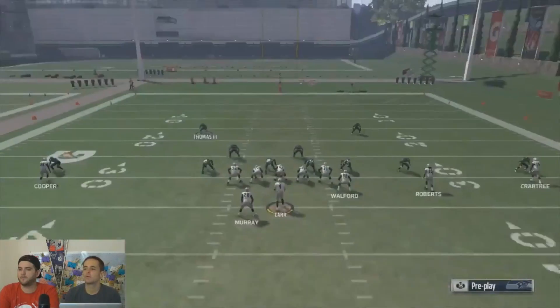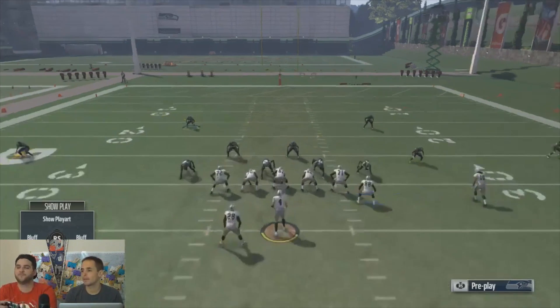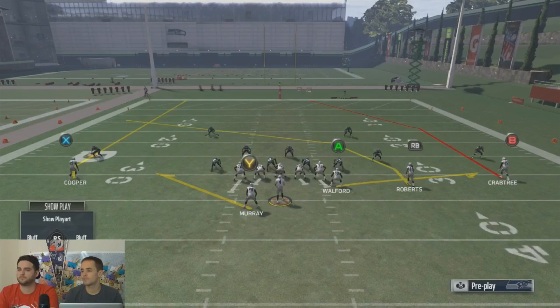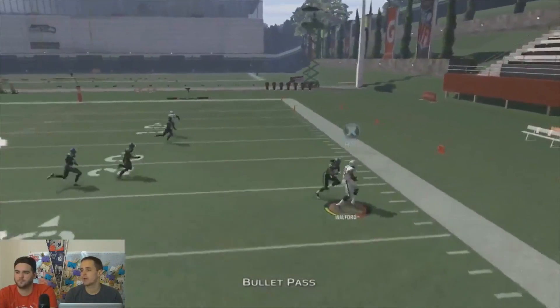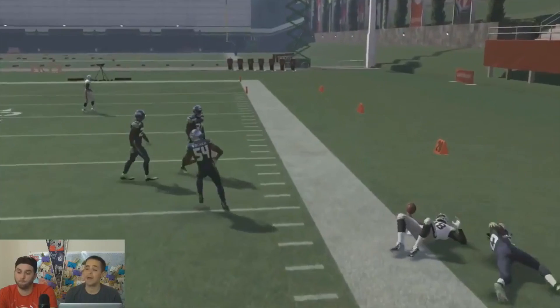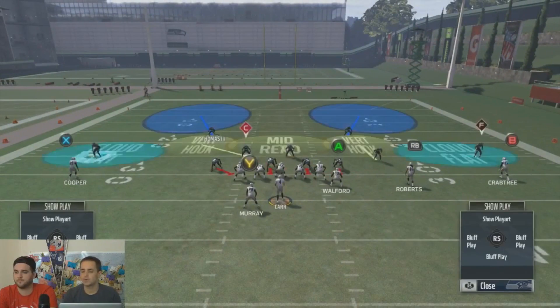If it looks like cover two, say you go to cover two — I got to right now be like, okay, it's probably cover two. Now, the post-snap question is: is it a hard flat, soft flat, squat, cloud? I got to think about that. If I'm going to put Walford on a flat, I got to look and see what the linebacker is going to do. If he drops, okay. If he didn't drop, now I got to get rid of that option in my mind and maybe throw to the linebacker.